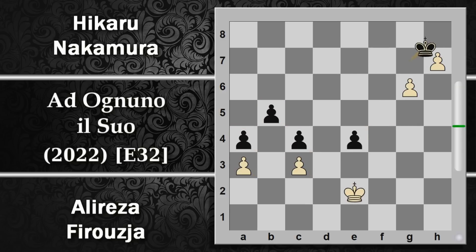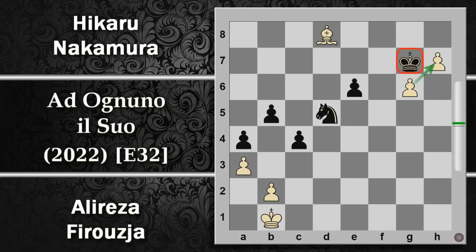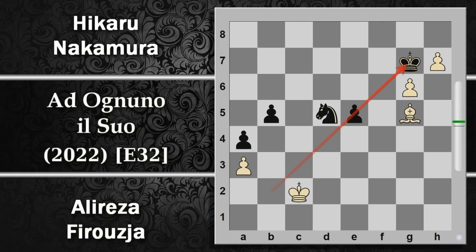La mossa che manca al nero per poter sperare di pattare la trova Nakamura qui. Ora il bianco ha giocato appena G6, quindi questo cavallo deve stare a difendere questa casa. Nakamura gioca la spinta C3, che toglie l'appoggio all'alfiere sulla casa C3 come abbiamo visto nella variante precedente, non lo potrà più giocare. Il cavallo si può permettere di giocare cavallo per C3 perché è scacco, quindi il bianco non ha tempo di giocare alfiere F6. Il re va in C2 e il cavallo torna in D5, sempre con l'idea di difendere questa casa.